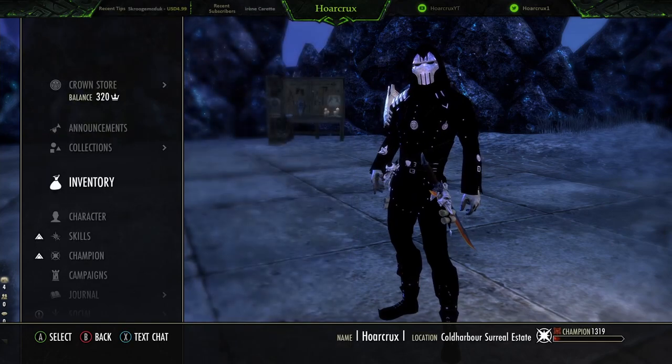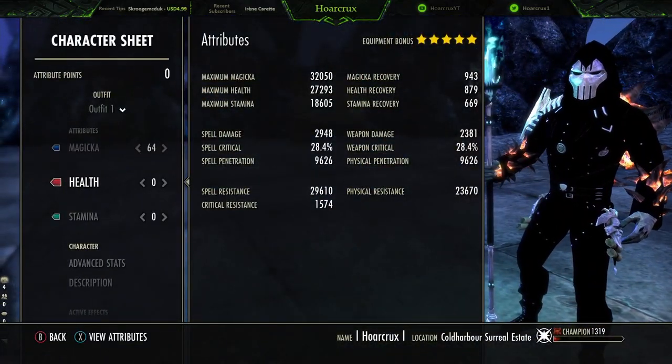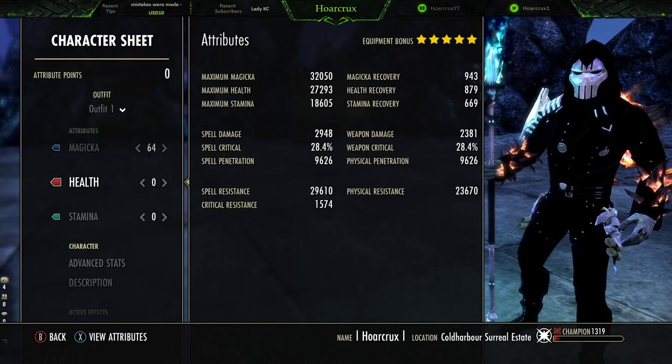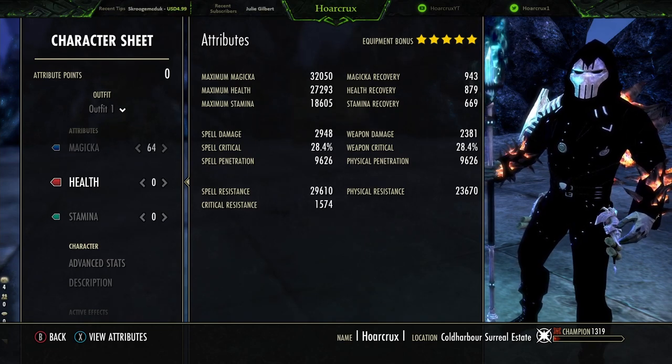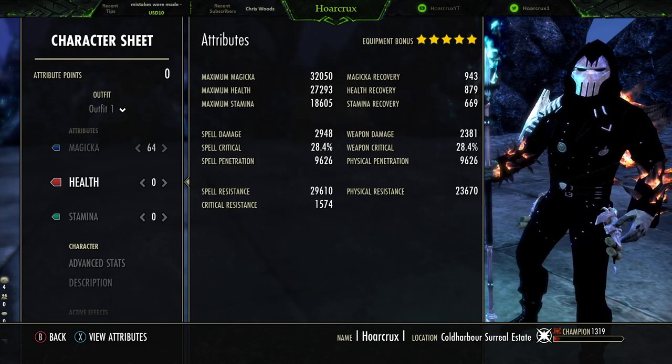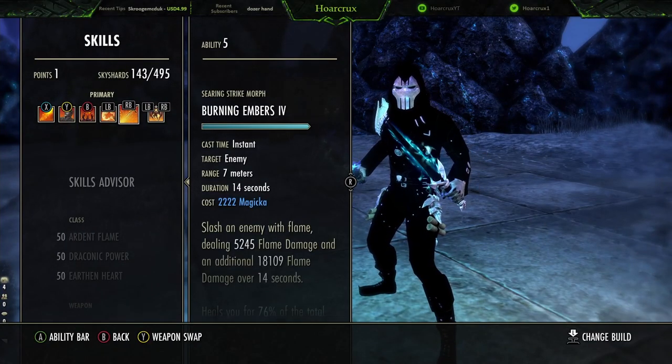Marek's Ring of Majesty is definitely best in slot right now — it tanks you up quite a bit. With everything procced, resistances sit at 29,000. When Magma Incarnate procs it goes up to about 32,000, and with Marek's Ring of Majesty it goes up to 35,000. Physical resist will be sitting close to 30,000 as well.